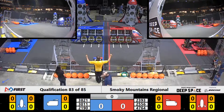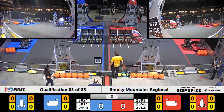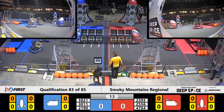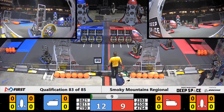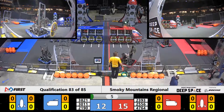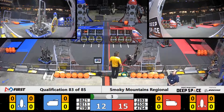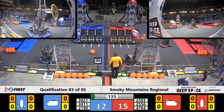All right, teams, between the lines in three, two, one, go! 30-11 lining up with a hatch panel as the Roboticons stick one on the rocket for the red alliance.